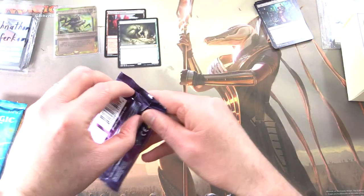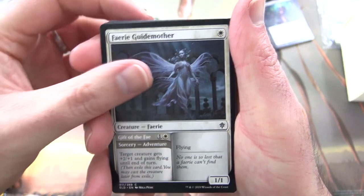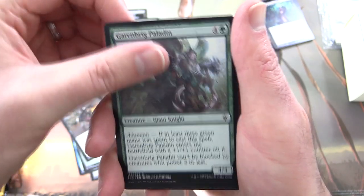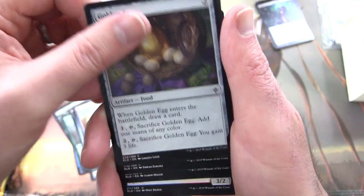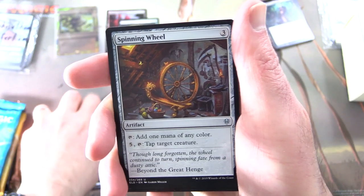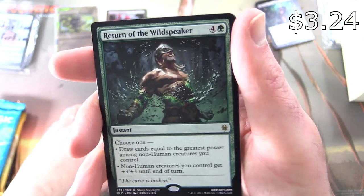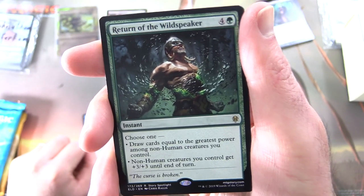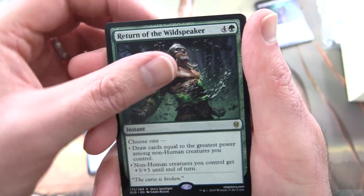On to Throne of Eldraine — no pull tab here, just the regular cracking open. We have Fairy Guide Mother, Runaway Together, Rose Thorn Acolyte, Lash of Thorns, Garenbrig Paladin, Dwarven Mine, Weapon Rack, Brimstone Trebuchet, Golden Egg, Tall as a Beanstalk, and the uncommon Spinning Wheel. Lock Dragon, Frogify, and the rare is Return of the Wild Speaker. There he is — Garruk. Instant for five, choose one: draw cards equal to the greatest power among non-human creatures you control, or non-human creatures you control get +3/+3 until end of turn. The curse is broken and Garruk is free. Forest and a food token.